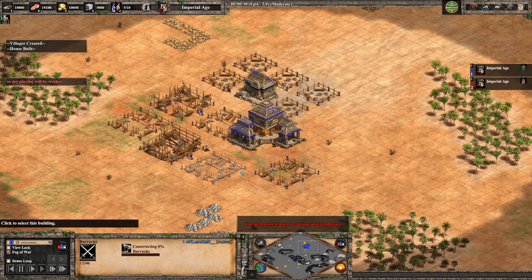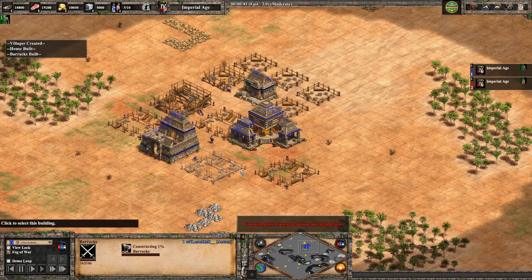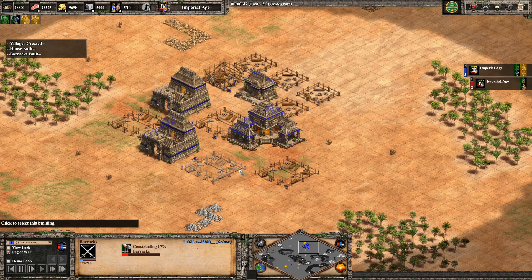The first villager out of the TC is going to go help finish the barracks. With the first barracks that is built, I'm going to queue up one champion, followed by two to three eagle warriors for rushing purposes, and then back to full champions.